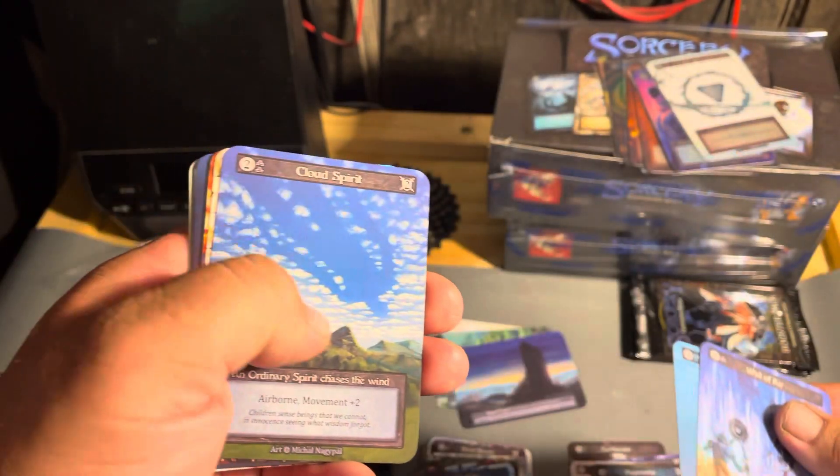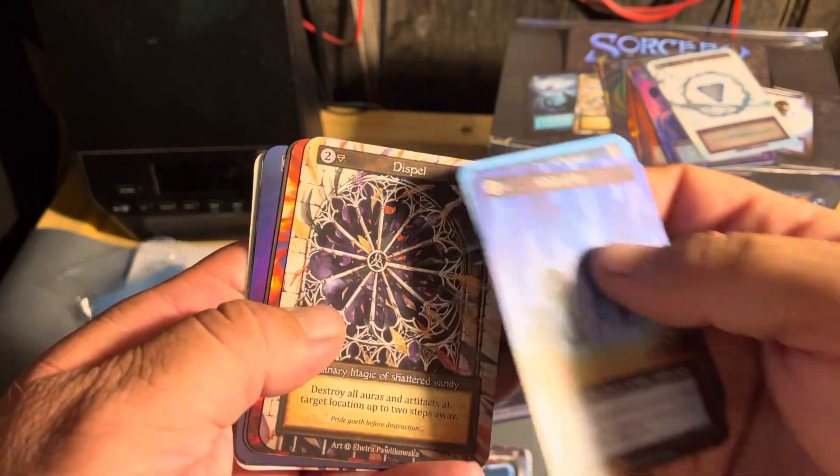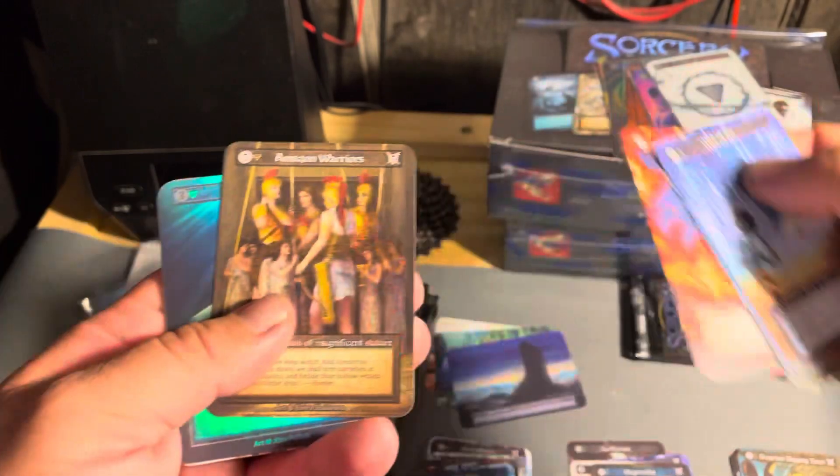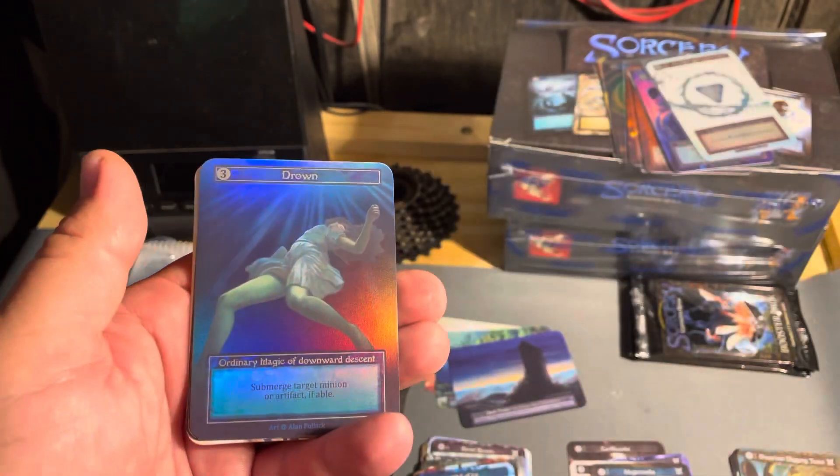Wall of Air, Kelpie, Cloud Spirit, Dispel, Incinerate, Amazon Warriors, Drown.